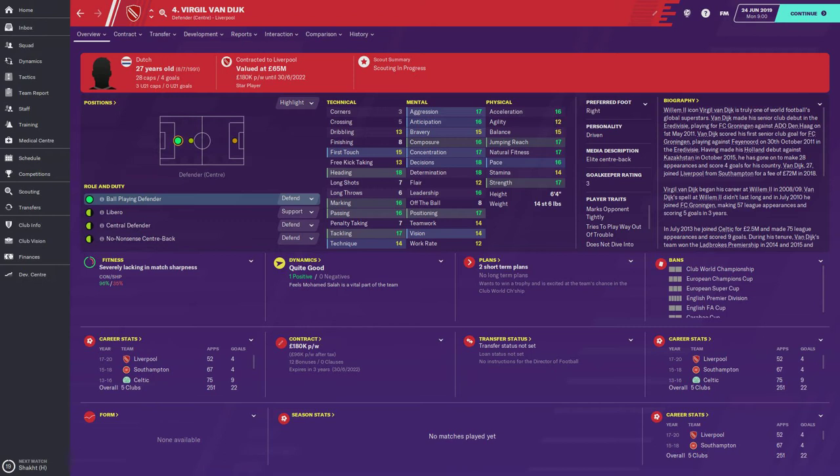We're going to test that value in a moment. He's six foot four, marks opponents tightly, tries to play his way out of trouble, doesn't dive into tackles, but does try long range passes. He's considered an elite centre-back. He's got a few 18 ratings here — decisions, determination, and heading — with tackling at 17, same as positioning and concentration.